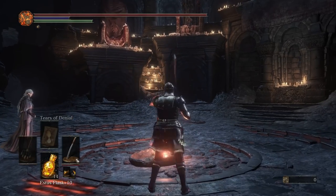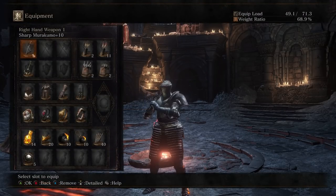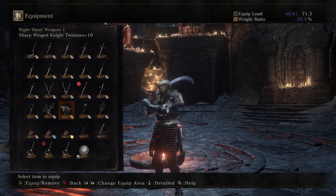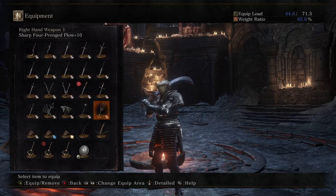Today we're going to be doing some soul level 80 invasions. I've got quite the weapon array for you guys today - it's all dexterity sharp-infused weapons. There are going to be weapons on here that I don't usually use. I haven't used the twinblades in a bit, I haven't used the dexterity build in a while. I put a morning star on the build, a four-prong plow, a rapier, S-doc, and I have my storage as my dex weapon.